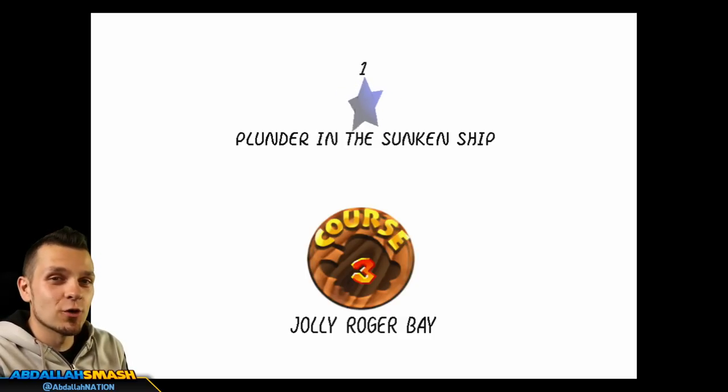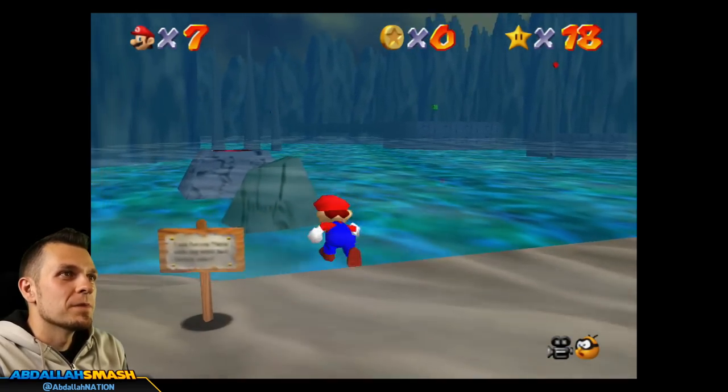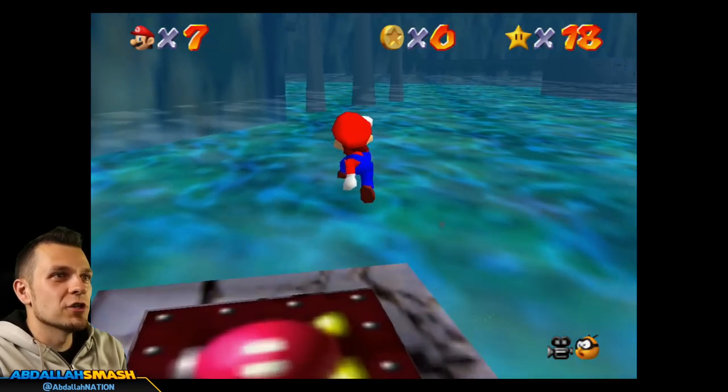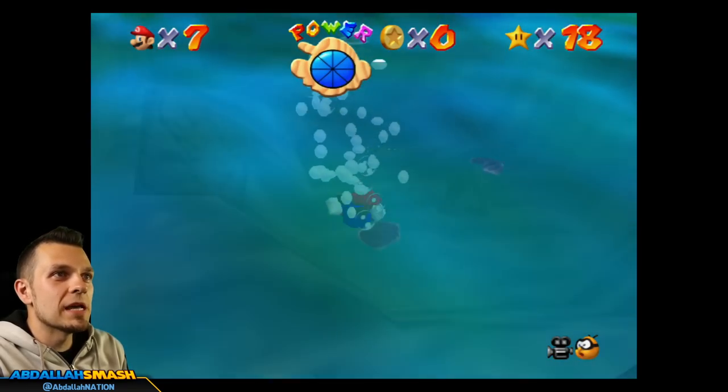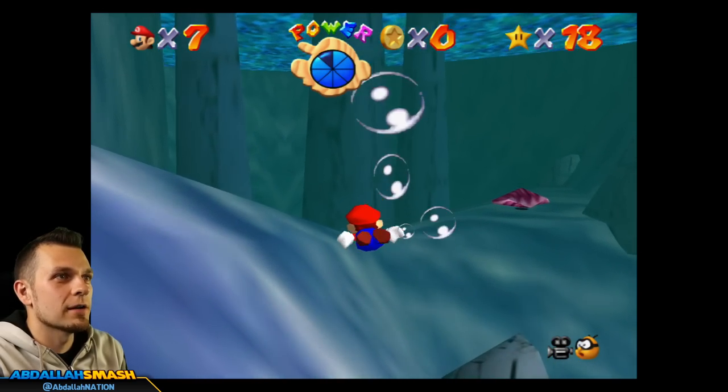There's gonna be seven stars over here — six normal ones and then the 100-coin star. So let's jump in. Plunder in the Sunken Ship. All right, now this level is notorious for being super scary. Just gonna call it out now.